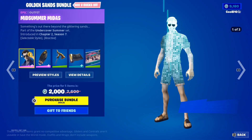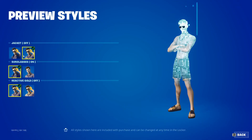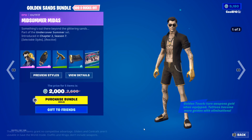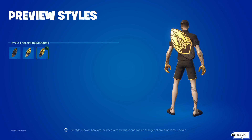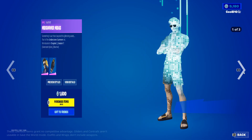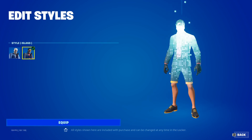Then we got the golden sands bundle - we got mid summer midas jacket on, jacket off, sunglasses on, sunglasses off, gold off and reactive gold on. Then we got ghost skin board default, golden skin board, guild shadow, golden back, black ice cream social, and ice cream social. Then we got heist default island.